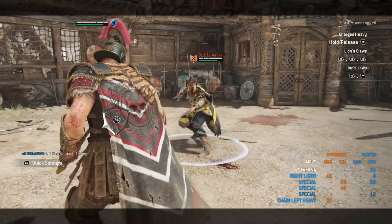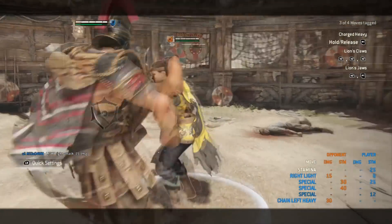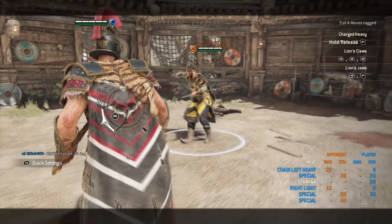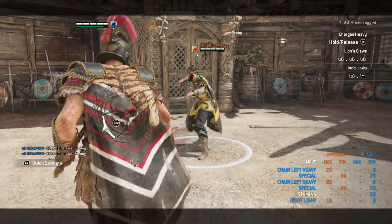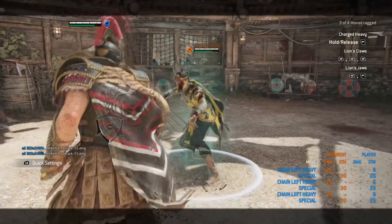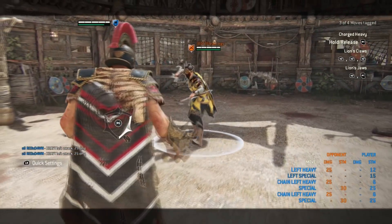If they do dodge your kick, the best thing to do is follow up the kick with a heavy attack. A lot of Centurions just let the GB go through — if you dodge forward, they dodge, and you land that heavy attack, you get 25 damage. And that heavy attack can instead be carried into another feint into another heavy.